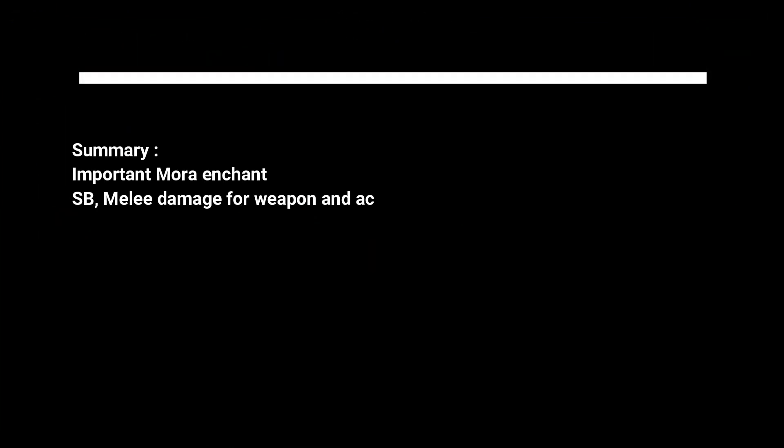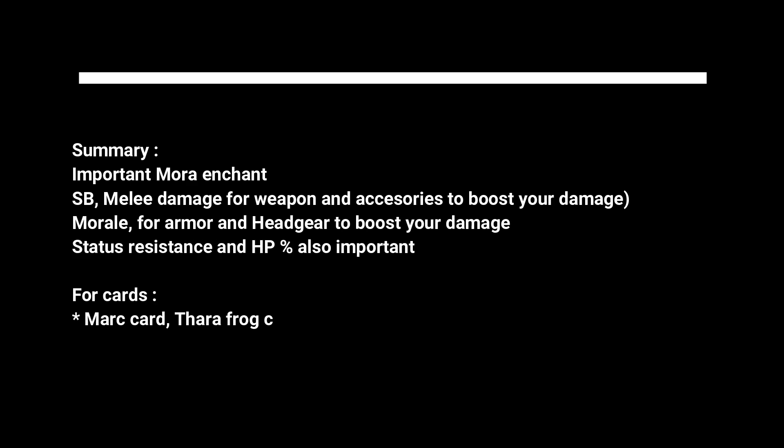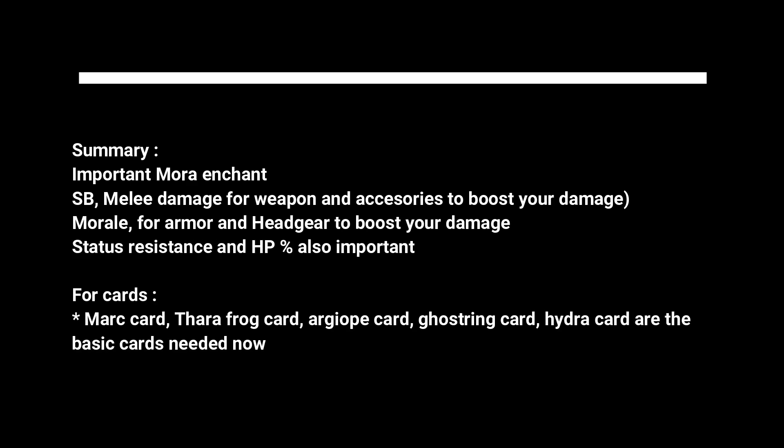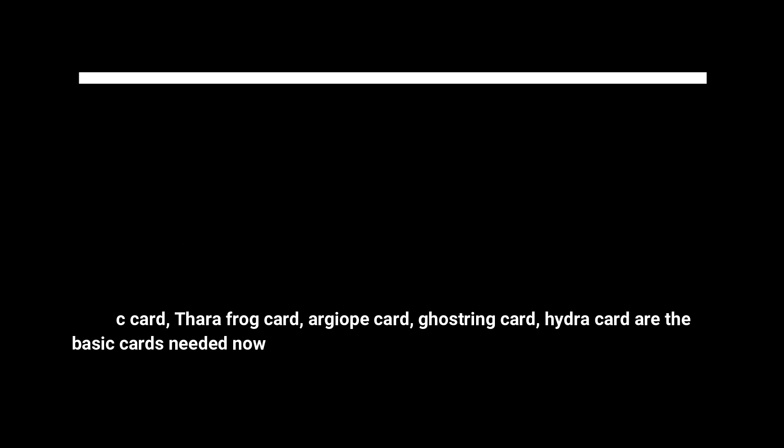Summary of important Mora enchants: SB and melee damage for weapon and accessories to boost your damage; Morale for armor and headgear to boost your damage; status resistance like stun, fear, poison, sleep, and HP percent are also important. For cards, Mark Card, Thara Frog Card, Argiope Card, Ghostring Card, and Hydra Card are the basic must-have cards right now.